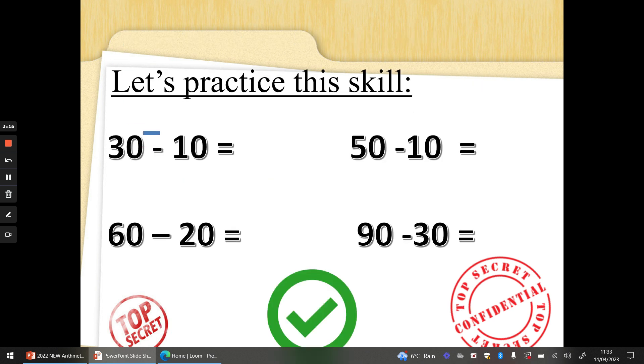30 take away 10. So we've got three 10s and we're going to take away one 10. So three 10s take away one 10, I would get two 10s, and zero take away zero is zero. Or stretch that finger out: 30, 20. 50 take away 10. One finger and count backwards: 50, 40. Or you could use the arrow method: 5 take away 1 is 4, 0 take away 0 is 0. The answer is 40. Well done.